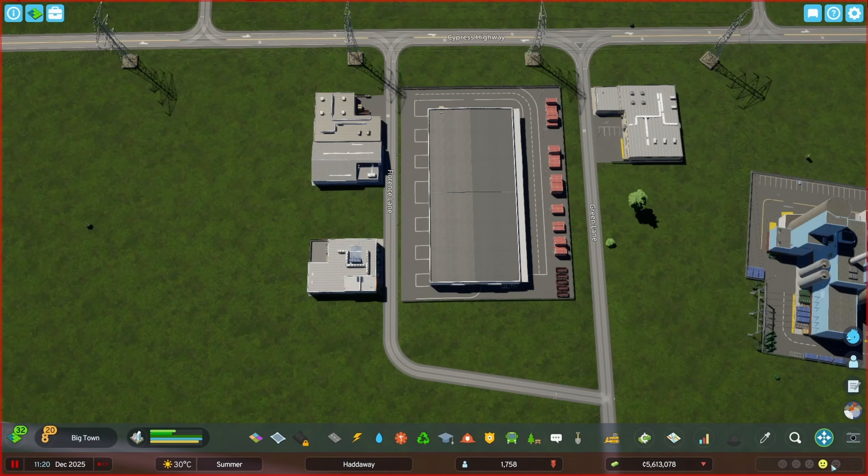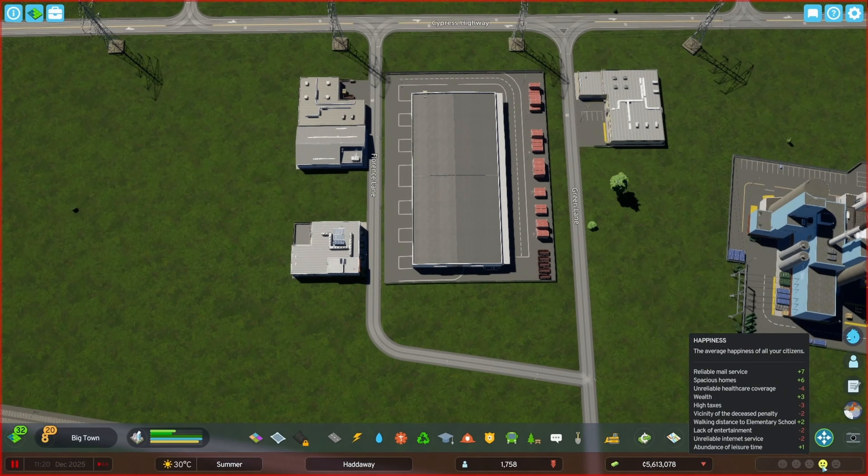Citizen happiness seems to have taken a dip. Let's take a look at that. The taxes are kind of high, and there's a vicinity of the deceased penalty — I guess I should probably build a cemetery. But why is the population dropping?